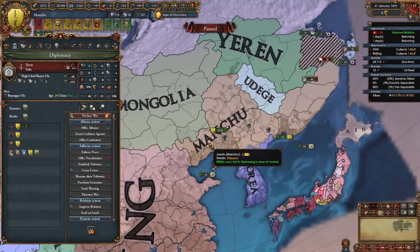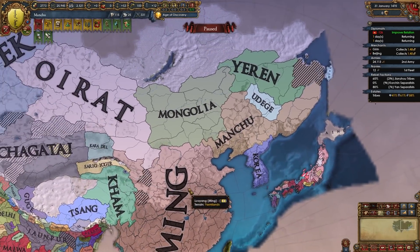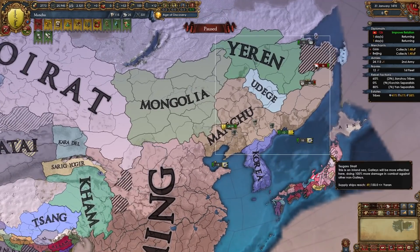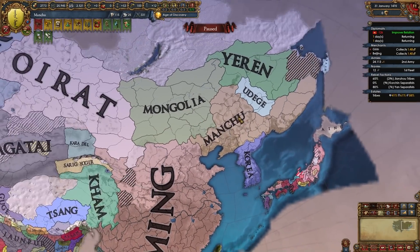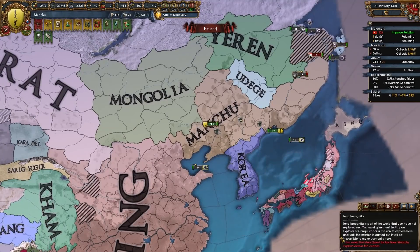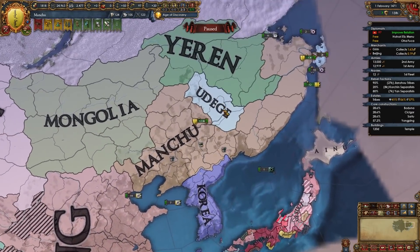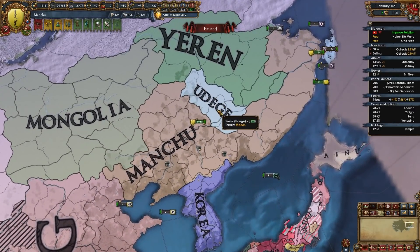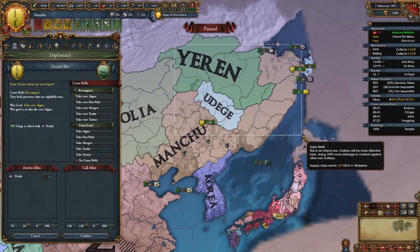If you fought them after their first reform your game should look like this by now. I'm gonna go and fight Yeren. Maybe you've already cleaned up all these guys — if you haven't fought Ming yet that's fine. Focus on cleaning up Manchuria and then fight Korea, Mongolia, Oirat and nations like that. You're pretty much following what I'm doing except I inserted my first Ming war earlier. Now I'm declaring on Udegi — declare on whoever is weakest. Don't forget to use the reconquest CB when fighting these nations.